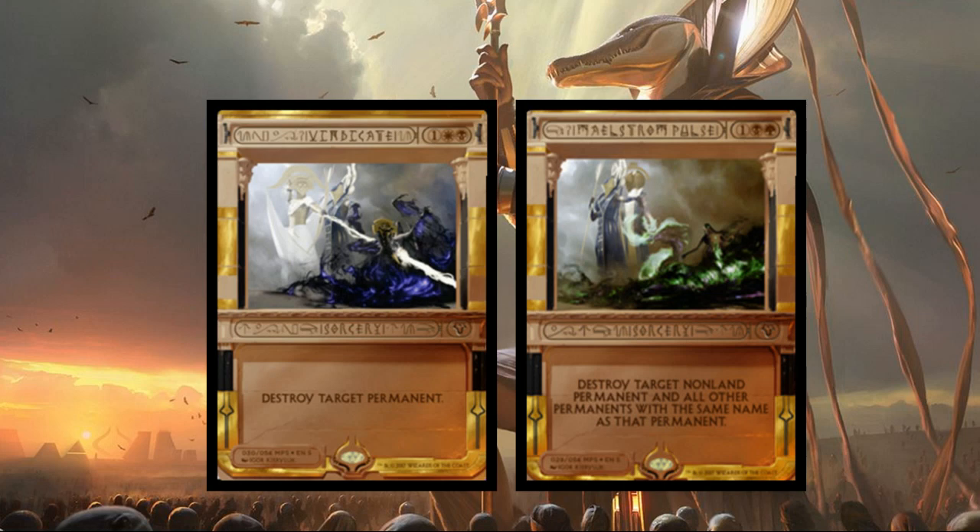A couple of gold cards: Vindicate — a great removal spell, one step up from Terminate. Black white one generic: destroy target permanent. Probably one of the most easy-to-read cards besides counter target spell and draw a card — just destroy target permanent, anything you want, blow it up. Maelstrom Pulse is next — green black one generic: destroy target non-land permanent and all other permanents with the same name. Both are sorcery speed. Great iconic Magic cards. Maelstrom Pulse is just amazing, and even Vindicate is fantastic. I just wish we had more space for the artwork to stretch out.